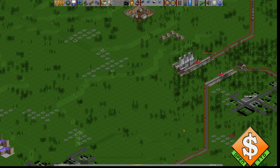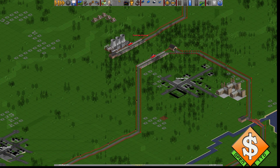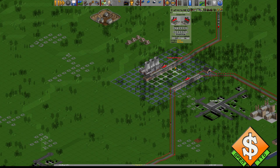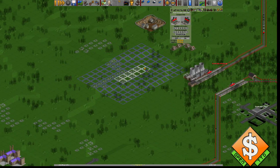Hello everybody, this is Norfra giving you a quick guide on how to build a terminal station here in Open Transport Tycoon. We're gonna start by unboxing here in a second, but we'll be building a two-track and six-length station from Dandred Woods over to this one.